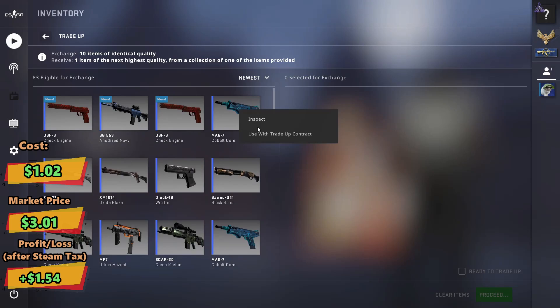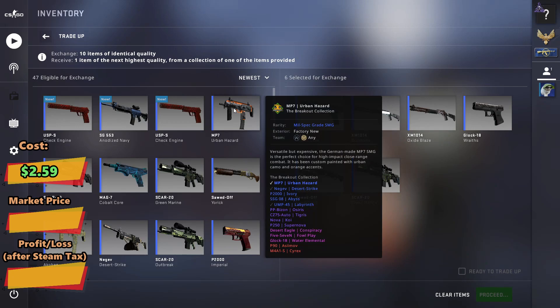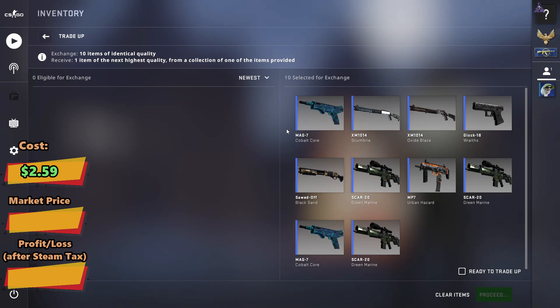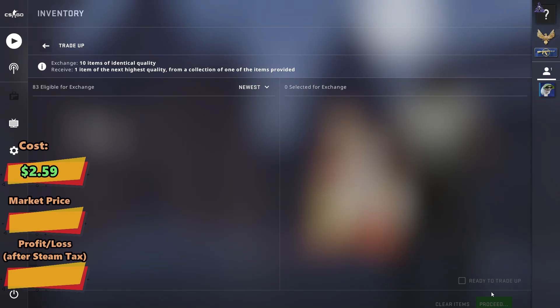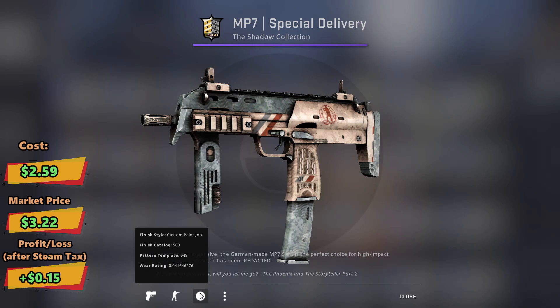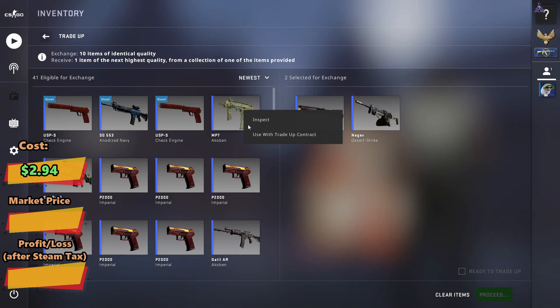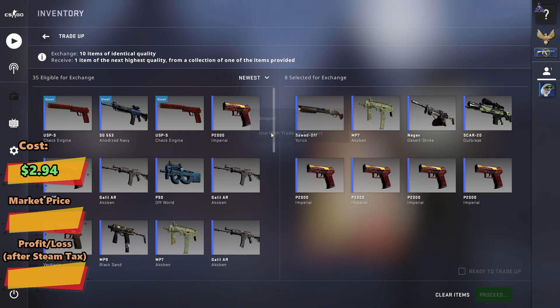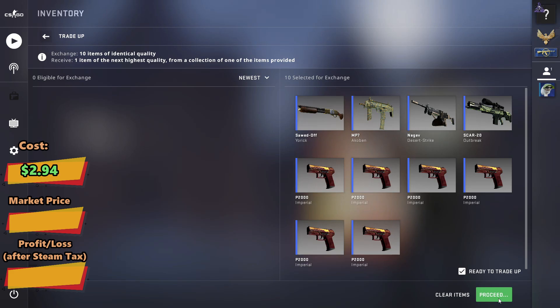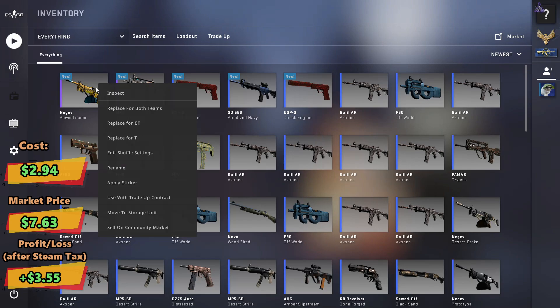The fourth trade-up will be a Shadow Case trade-up. We're hoping to get any of the Shadow skins — the best outcomes will be the Stone Cold and the Wingshot. We got an MP7 Special Delivery, that should be a small profit, so I will take that. For the fifth trade-up, we will be doing a normal factory new Revolver trade-up. We're hoping to get any of the Revolver skins except the XM Teclo Burner, which will be a small loss. The best outcomes should be the Negev Power Loader and the SG Tiger Moth. We got the Negev Power Loader — that should be straight-up a $3 profit, so that is really nice.